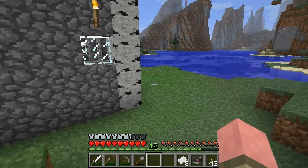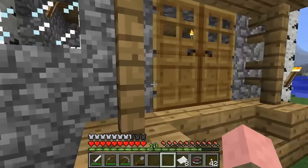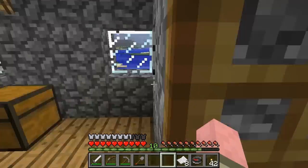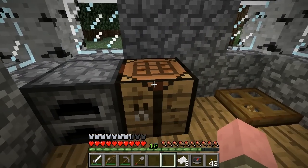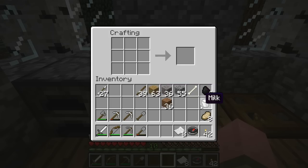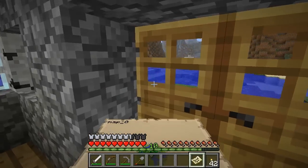Now that we have our compass, we can always locate our way back. It certainly is helpful to build somewhere around your original spawn point in the event you actually do get lost and need to find your way back using that compass. Now we have another way of navigating, and that is a map. To make a map, open up the crafting table, place the compass in the center, and then surround it with paper. Remember, we make paper with sugar cane. And now we have a map — put this in our hand and watch the magic.